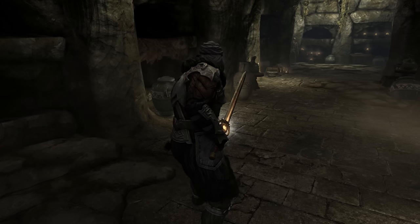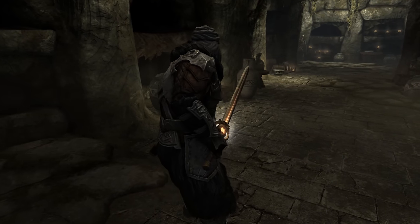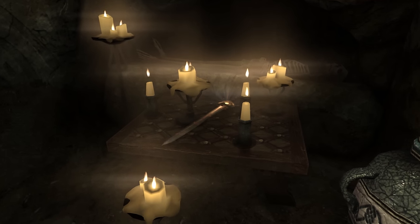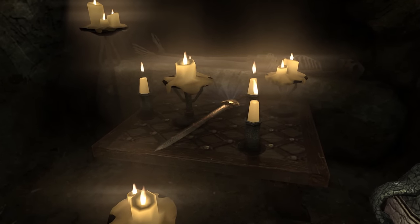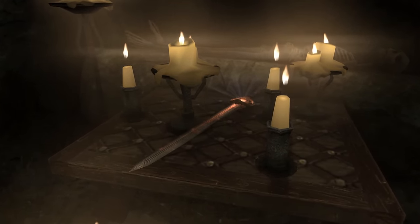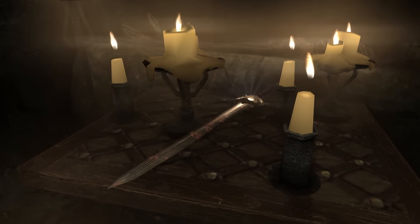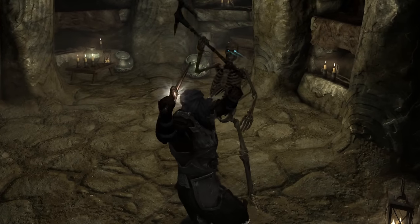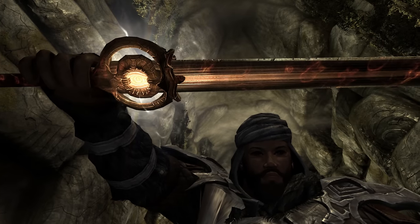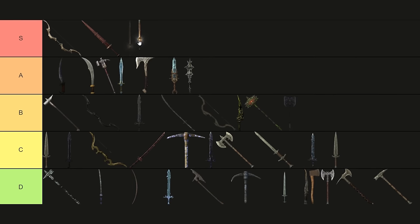Dawnbreaker. The rune axe's older cousin, Dawnbreaker, has become a staple in many players' arsenals. This beautiful sword has a burning enchantment that's always useful, but its true power lies in its unique ability to trigger fiery explosions when slaying undead, and with Skyrim having a seemingly endless supply of such creatures, Dawnbreaker's effectiveness is written on the wall. S-Tier.